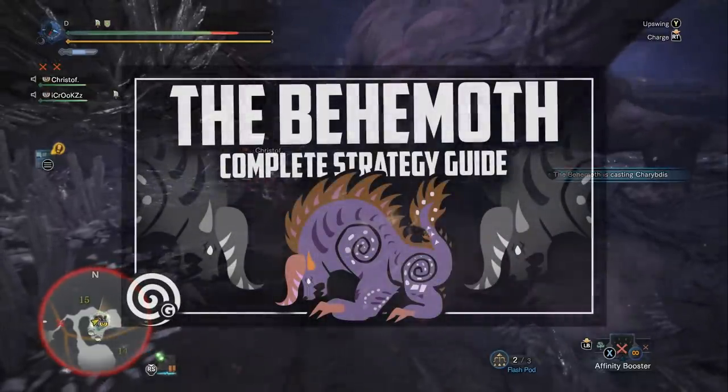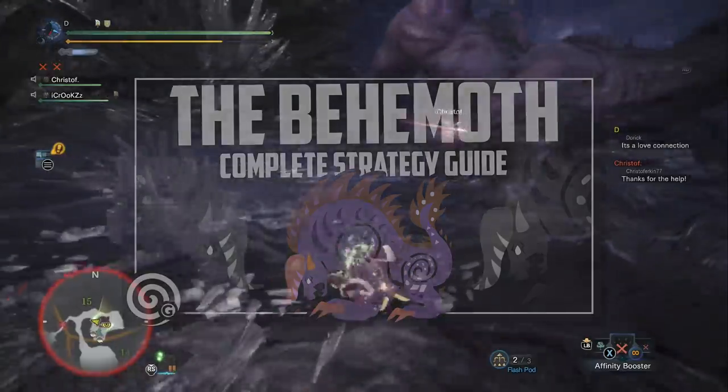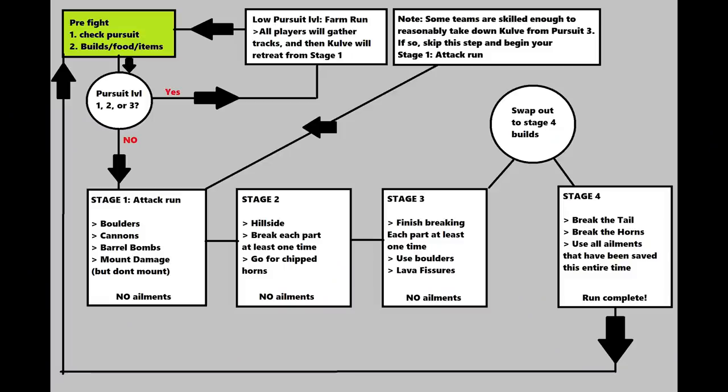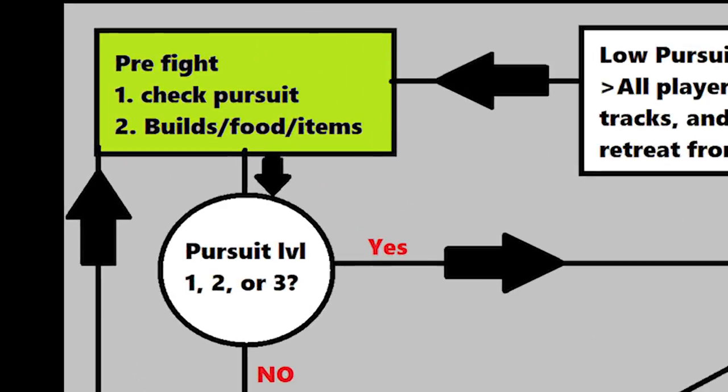Similar to my Behemoth guide, we're going to start by looking at a flowchart of the Kulve Taroth Siege. Outside of the fight is what I call the pre-fight. This is where you should know about your reward level and pursuit level, because this tells you what you're trying to accomplish each run. If you haven't broken Kulve Taroth's tail yet, you're going to be thinking about breaking her tail in the next run to maximize your reward level.